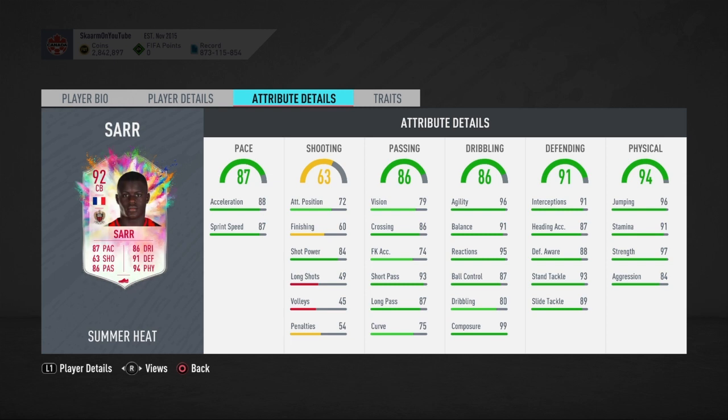When you look into defending, he has 91 interceptions, 87 heading accuracy, 88 defensive awareness, 93 standing tackling, and 89 slide tackling — nothing bad to say about this card. Looking into physical, he has 96 jumping, 91 stamina, 97 strength, and 84 aggression. I'd recommend putting on an Anchor chemistry style to boost the pace, defending, and physical, as all the stats are very high but could still use a small boost.